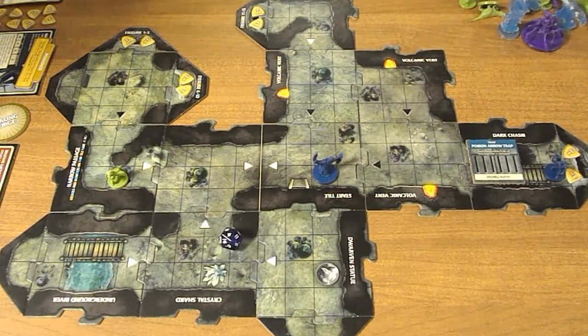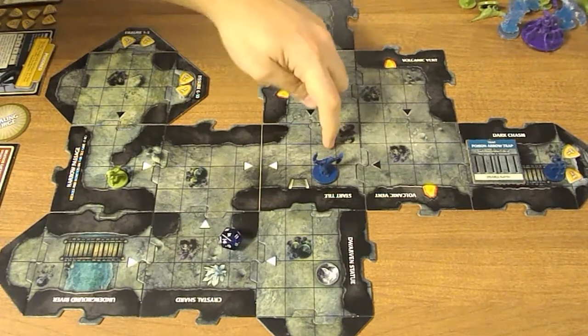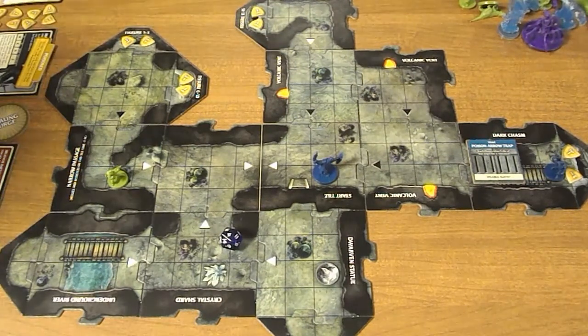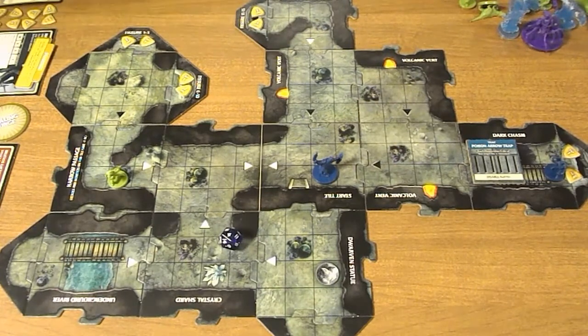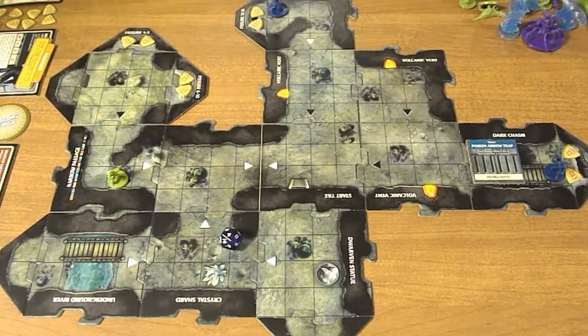It's Boerenor's turn. He has a speed of five, which won't get him there. His notched axe only lets him attack adjacent monsters. I'll use the Boerenor stance card at the beginning of my hero phase — place the stance token on this card, and while the stance token is on it, your hero gets a plus two bonus speed. So his speed is now seven, and with a double move of fourteen total, he can reach the area. He ends his hero phase there.